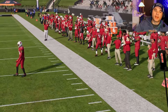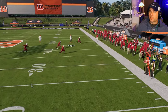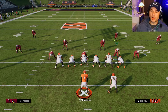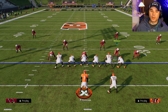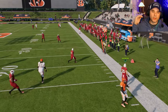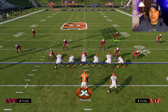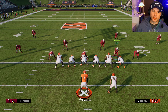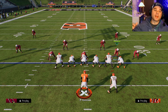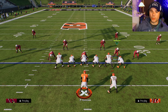If someone's getting pressure on you, don't be afraid to throw the ball away — but get out of the pocket first to avoid intentional grounding. Also, don't be afraid to take a sack in certain situations; a sack is a lot better than throwing an interception in most cases. Late in games on third or fourth down it may be worth taking a shot, but usually a sack isn't the end of the world.